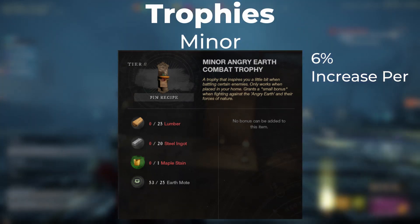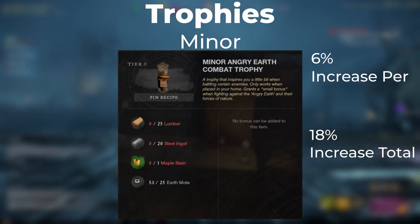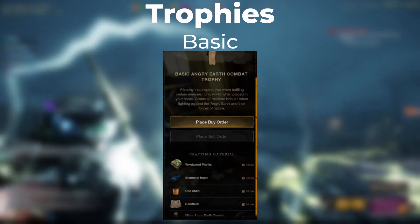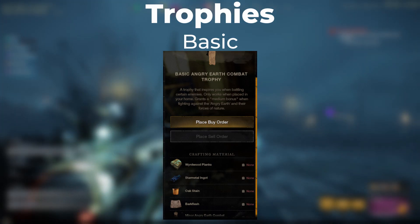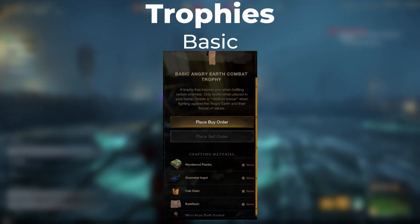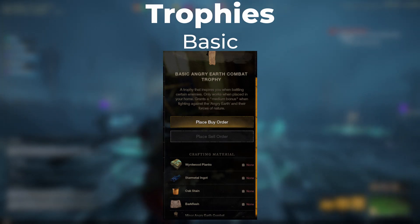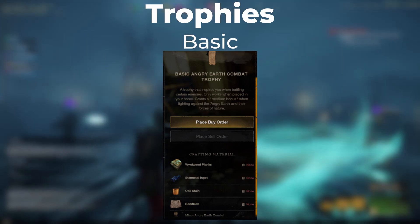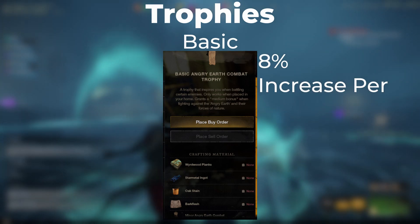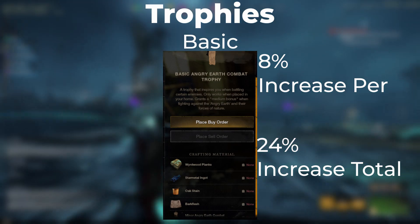When stacked across three houses, it grants a total of 18% increase in damage. The basic Angry Earth trophy consists of 25 weirdwood, 20 star metal ingots, 1 oak stain, 1 miner trophy, and 1 bark flesh. This one might be the most rare we've talked about so far — I've only ever gotten one, and I fight Angry Earth fairly often. This trophy grants an 8% increase in damage, and when stacked across three houses, grants a total of 24% damage increase.